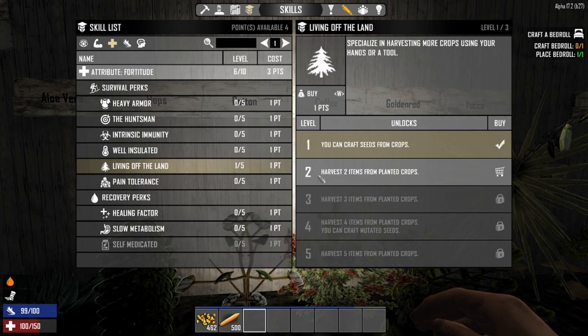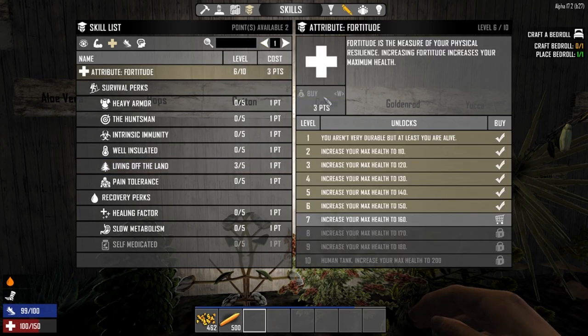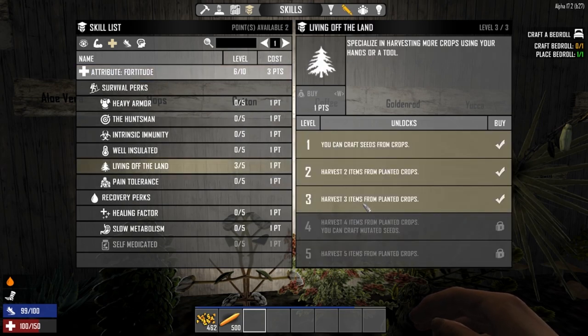The perk tiers tell you exactly what you can get at each level. You can harvest two items from plant crops, then three items, then four, and five. I can get the next one which gives me harvest three items from plant crops - that's awesome and super important. I can't quite reach the higher tiers yet since the next one requires seven points, but I can now harvest three items every time I pick a crop.